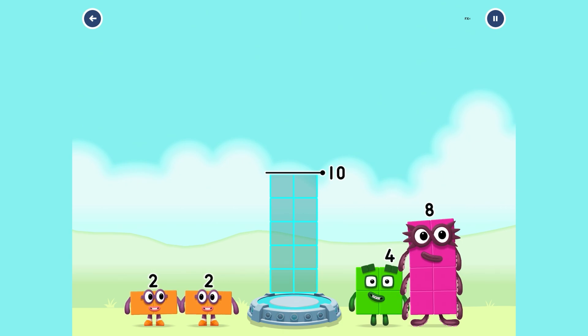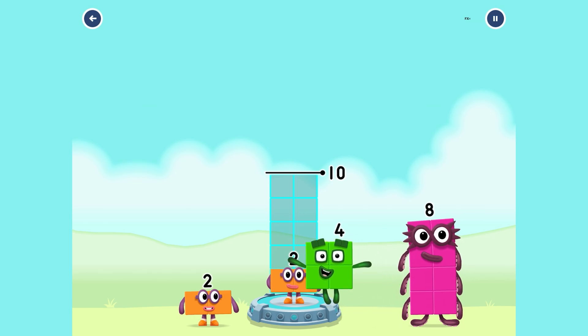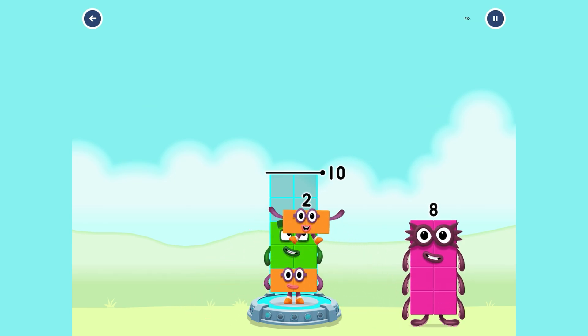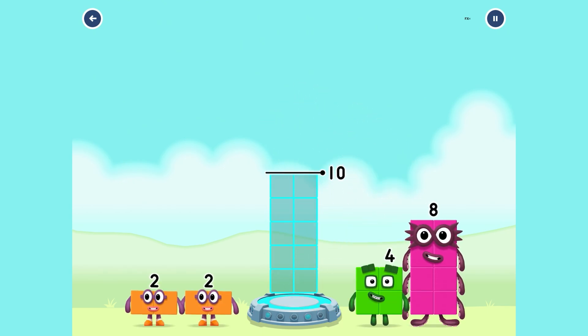We need to make ten using these number blocks. If I put a two there, and then four, and then a two on top — I still don't have enough, so I'll put the remaining blocks. You've got too much, Dennis. Oops, that's too many. Let's start all over again.